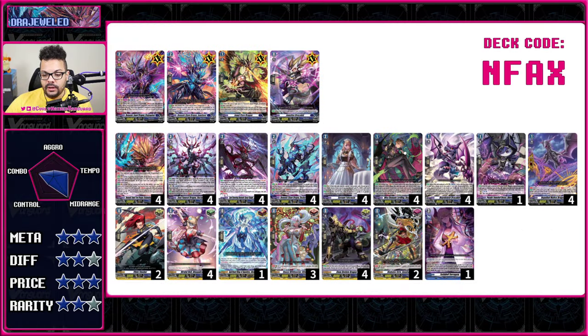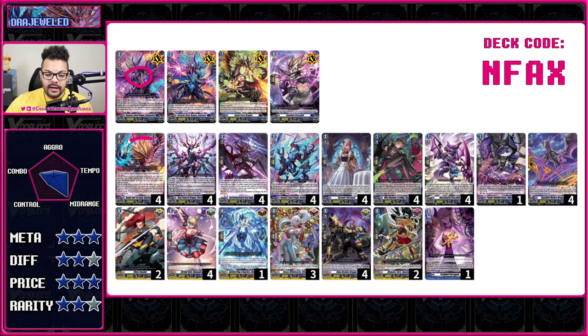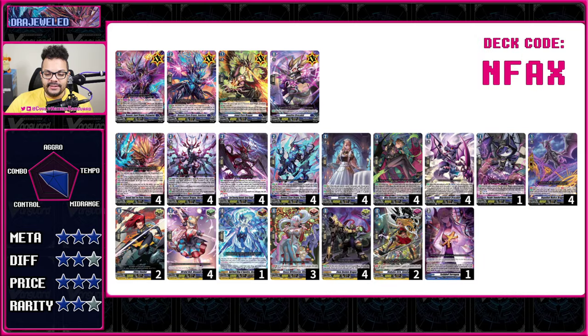Next is Drag Jeweled — one of the strongest decks we'll be covering in this entire set. The grade three received a grade four, but the grade four is not reprinted here since it just came out in set 13. The main focus of Drag Jeweled is getting cards with different grades into your soul to use Drag Jeweled's ability: the grade three needs 4 different grades, the grade four needs 5. When you do, the grade three can reduce your opponent's attack to 1, and if they're on grade 3, you get a crit, which also activates the skills of other cards that gain power and can re-stand when you Soul Blast.